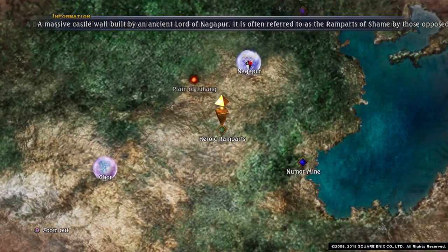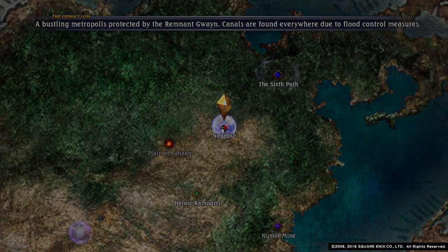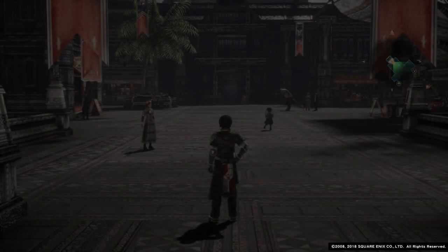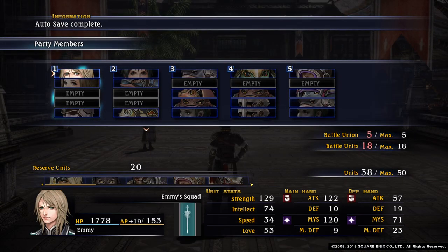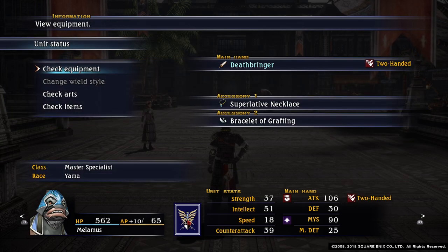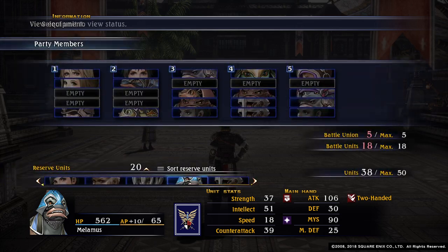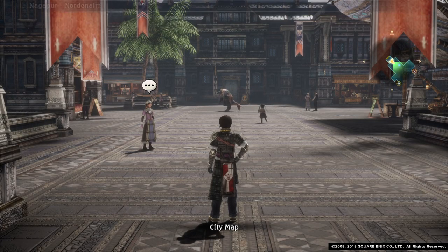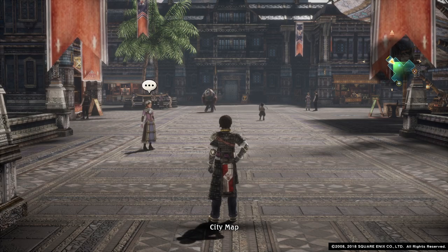So what we have to do is you have to actually go into a town, and we should find Mount Melimuth. And there's the Deathbringer. So I hope you've found that helpful. Thank you for watching.